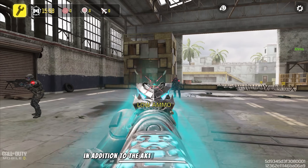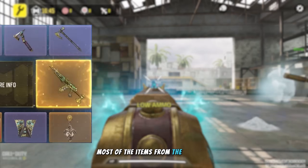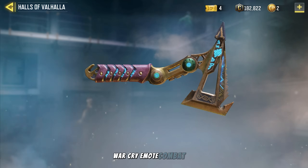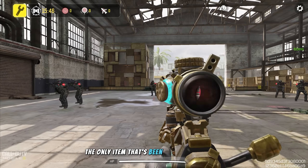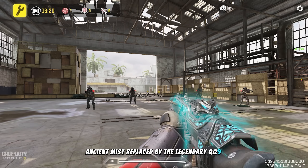In addition to the AK117 Acer and QQ9 Sigrun, most items from the original Odin Song draw made a return in this double draw. Here's what you can expect: Wingsuit, Warcry Emote, Combat Axe, Axis Keg with a sleek design, Backpack, Ruin Odin's Omen character skin, Charm, and Calling Card. The only item swapped out is the Locus Ancient Mist, replaced by the legendary QQ9 Sigrun.